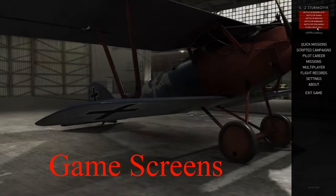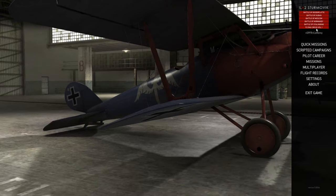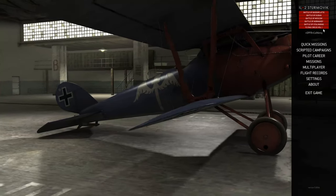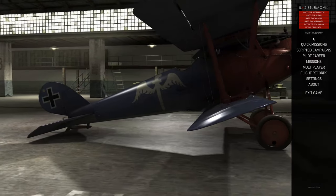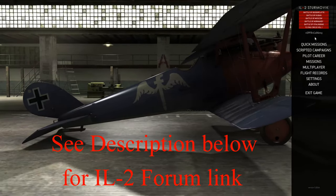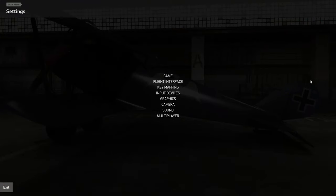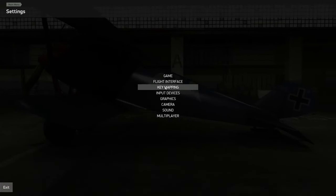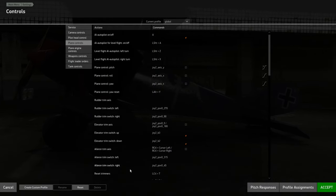The first screen you'll come to lists all the different DLCs that you might have, and there's Flying Circus. Here's me with my name registered on the forum, otherwise you'll be given an automatic name like player12345. First thing to do is go into settings and look at key mapping, which tells you all the different controls you should set up to fly the game.